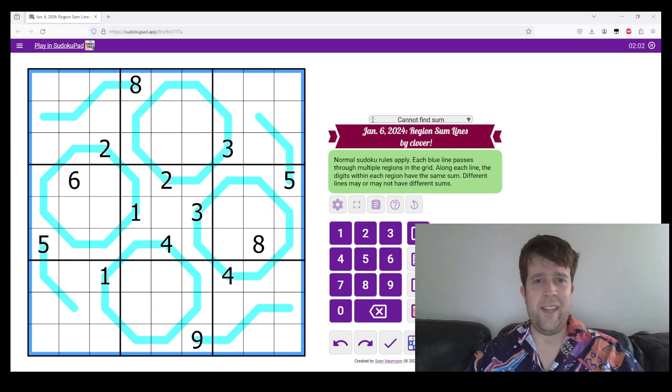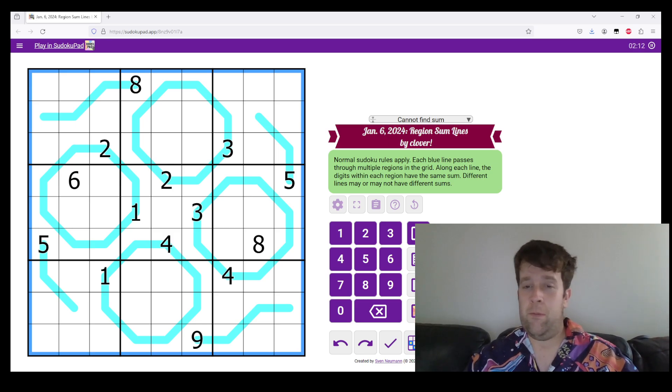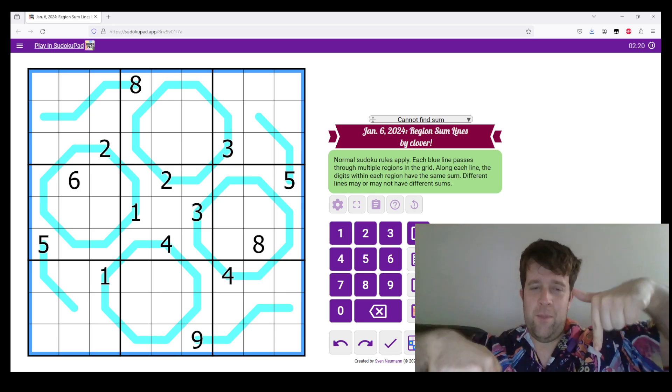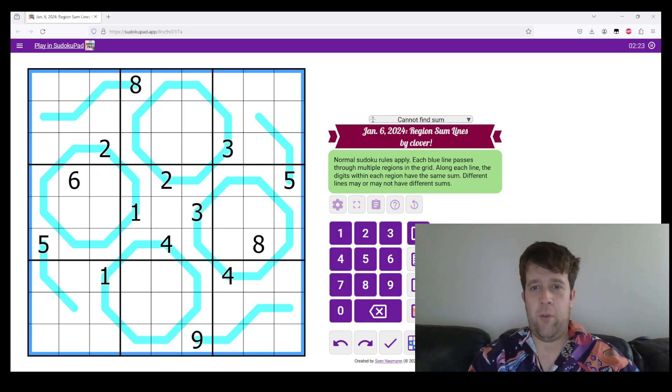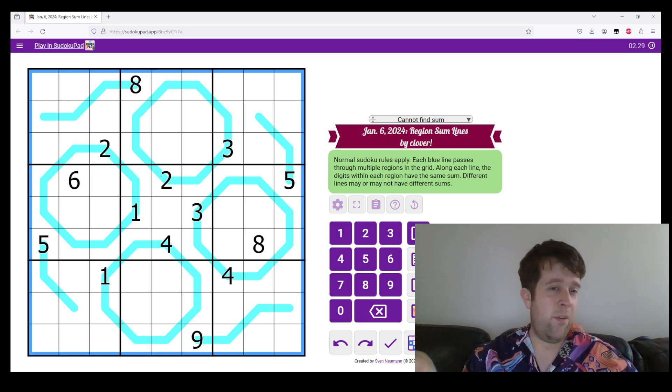Hello, and welcome to another GASP walkthrough. Today we're going to be looking at January 6th, 2024's Region Sunlines puzzle by Clover. I'm Bill, by the way. Hello! Nice to meet you if you're here for the first time. We do Genuinely Approachable Sudoku. You can find them down here. The link to play this puzzle is below. We do a new one every day. Feel free to stop by, check us out, see what's up.